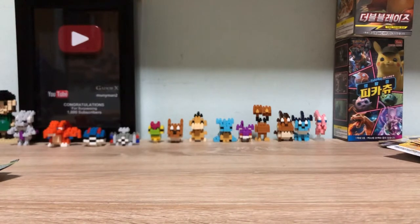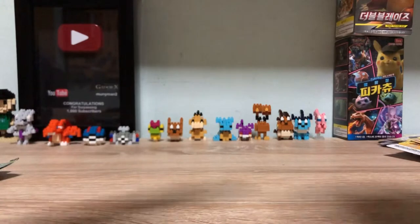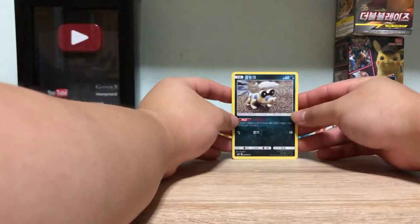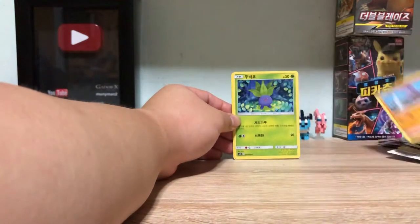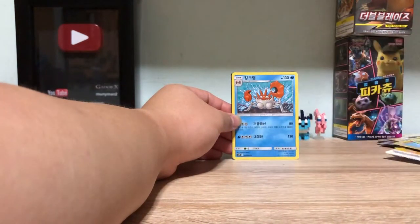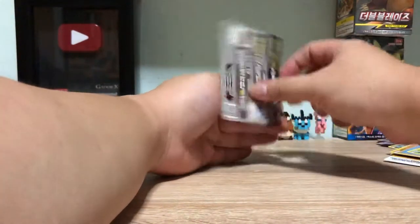Doesn't look good guys. Like three more packs or something after this, and yeah — then again, considering how cheap these boxes are and that there are 30 packs in it, not expecting much. So Sandile, tie rope, Polish, Kingler, Escape Rope, and yeah.